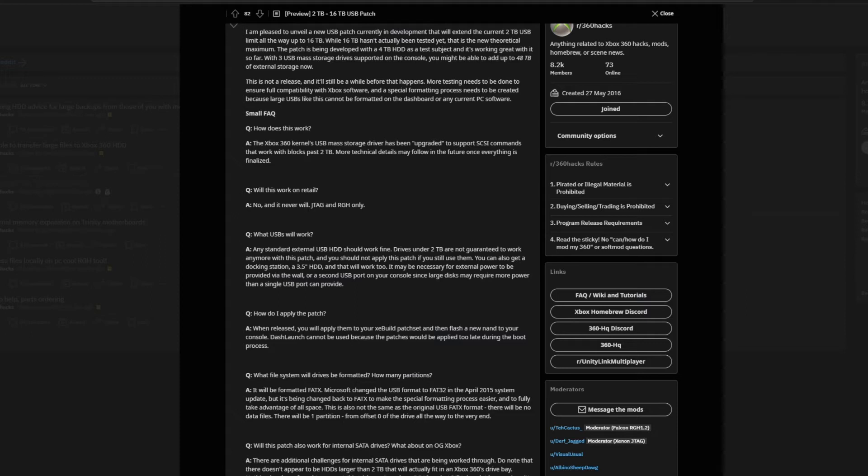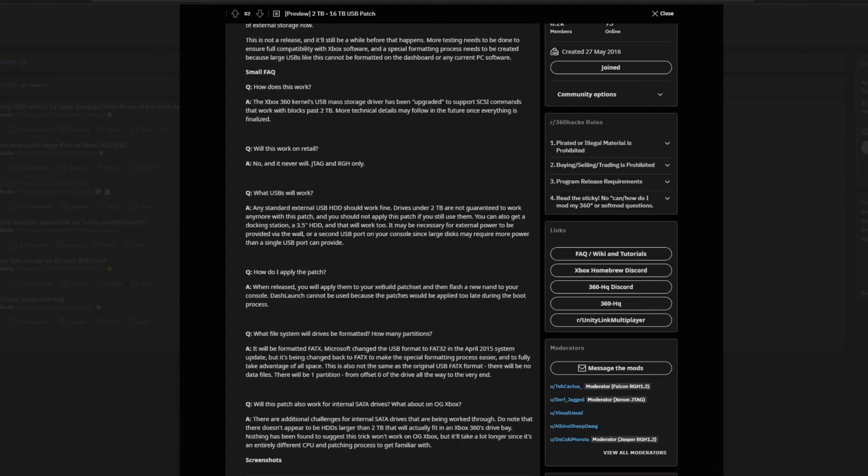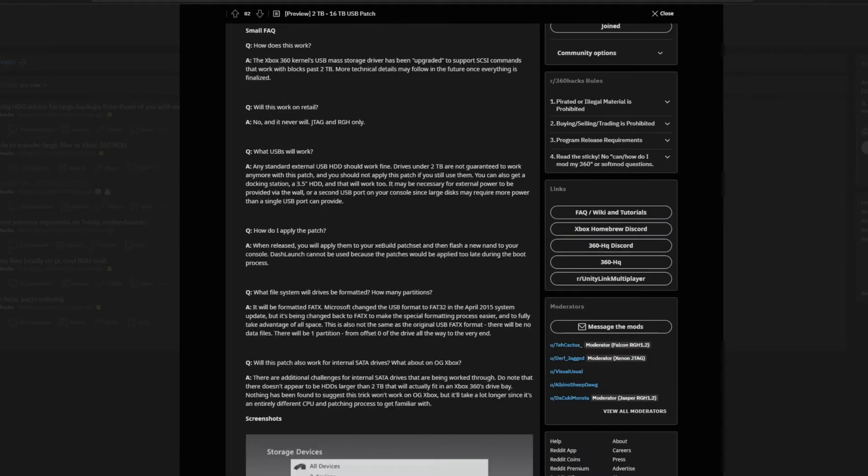I'm not 100% sure why this is a thing that does work, and I'm quite familiar with this type of hardware. You don't need to know any of that. From what I understand, the way it's going to work is you apply the patch with your XE build, which basically means when you flash the NAND of your console, you'll apply the patch then. You can't do it with dash launch, because the patches would be applied too late during the boot process, so it will have to be done when you flash the NAND on your console.